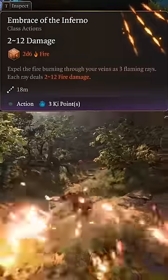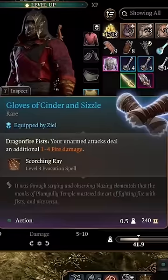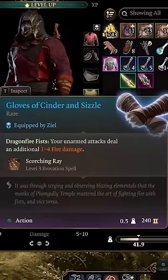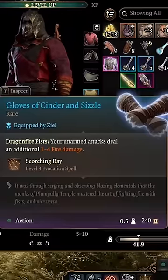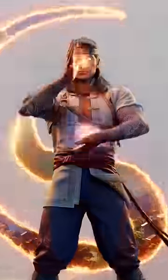At level 7, pick up Embrace the Inferno for access to Scorching Ray. Keep an eye out for Lady Esther in Act 1 to get the Gloves of Cinder and Sizzle for an additional 1d4 fire damage to your Unarmed Strikes and another cast of Scorching Ray, to remind your enemies why you're the Fire God.